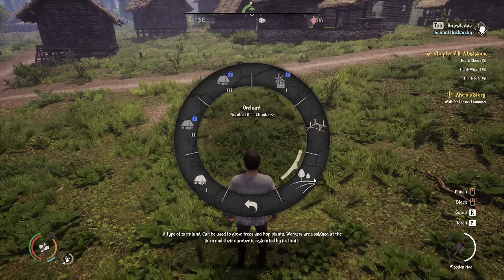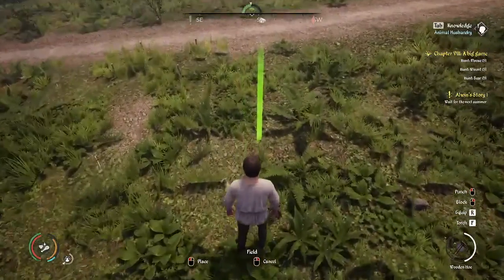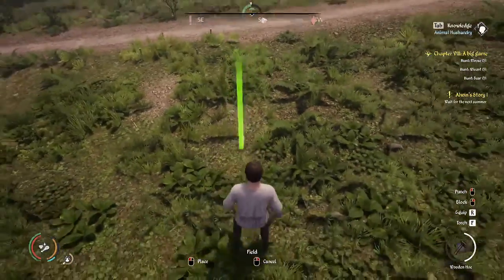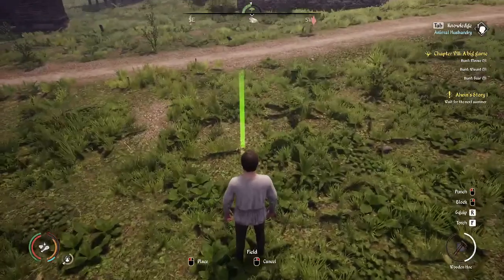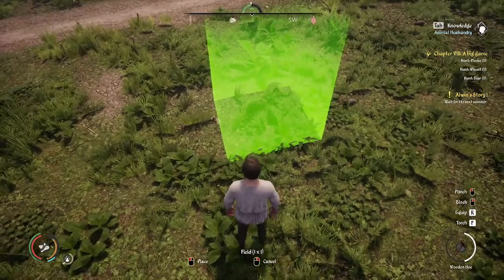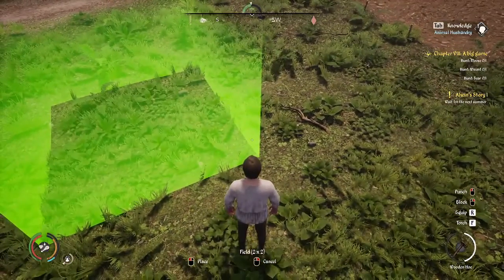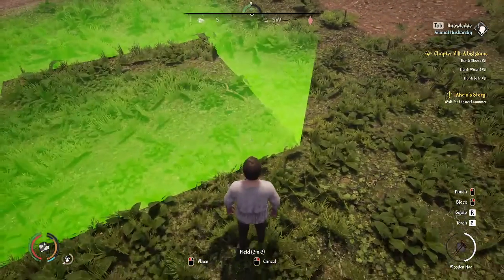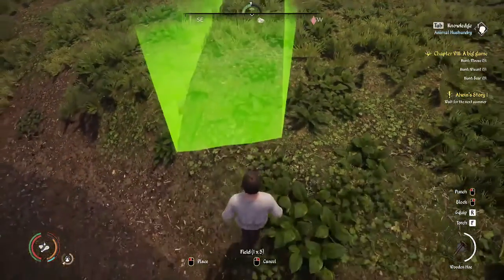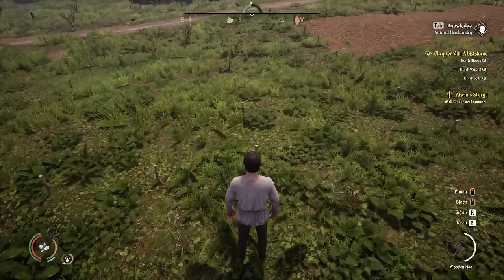You're going to have your choice between fields or orchards. If you click a field or orchard, you're going to get these little sticks — you're staking out where you want your farm to be. You can make it a small farm or a large farm based on the land you have. So this is a one by one; you can click and hold and drag to get a two by two, or a three by three, or even go narrow and just have a one by five, things like that.